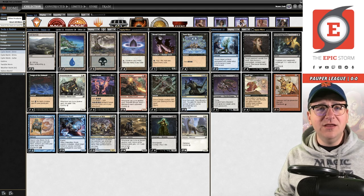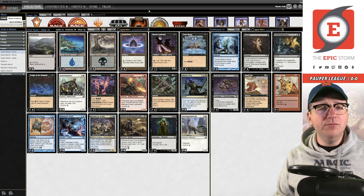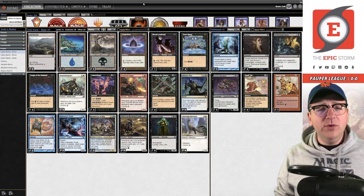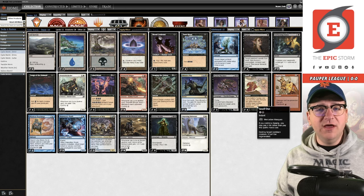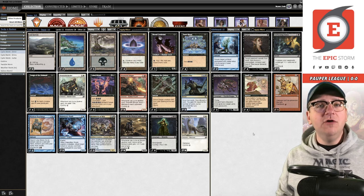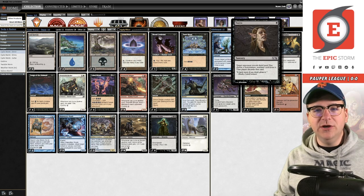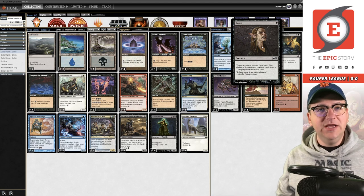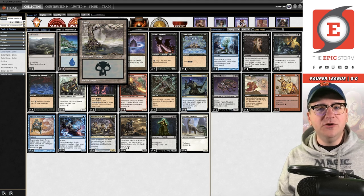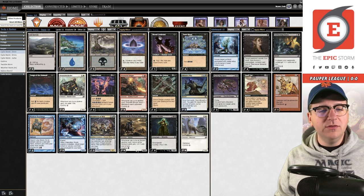If you're not interested in the deck tech, feel free to skip ahead to round one. So this is the list I shared to the Storm Discord - link in the description below. The thought process here: against blue decks, we're no longer running Pyroblast. We're accepting that Spell Stutter Sprite is decent against us. We're not going to try to beat that deck on that axis because in order to run Pyroblast, you're priced into running an answer for Relic of Progenitus. Instead we're playing Duress. While it can't answer a resolved Relic, you get to stop it from ever hitting the table when you're on the play. It hits counterspells, Relic, and removal.